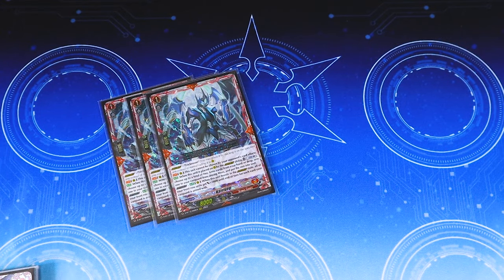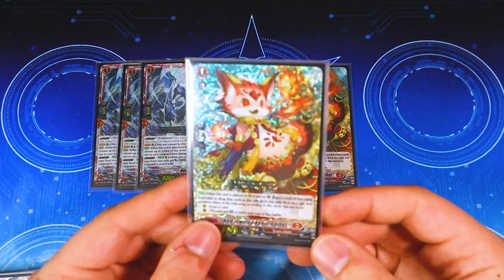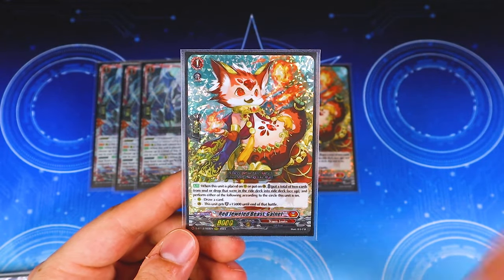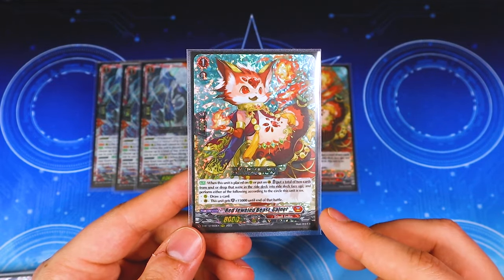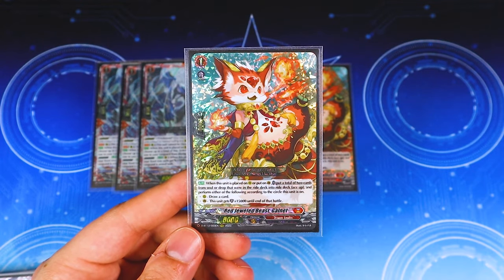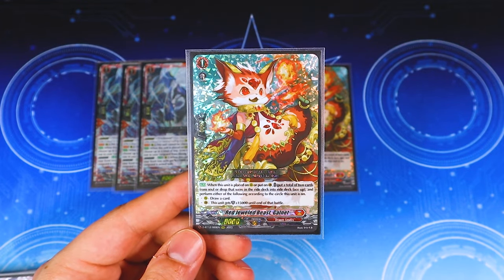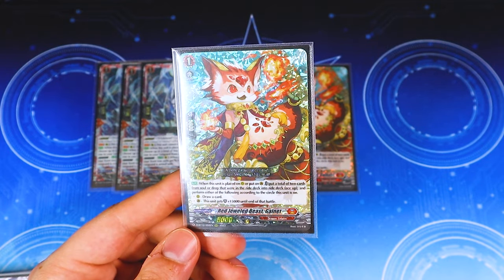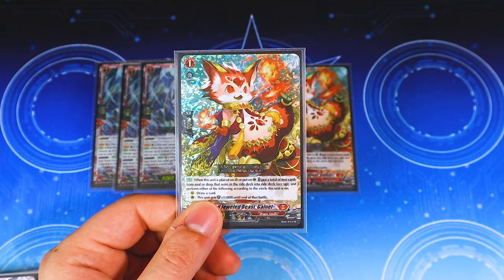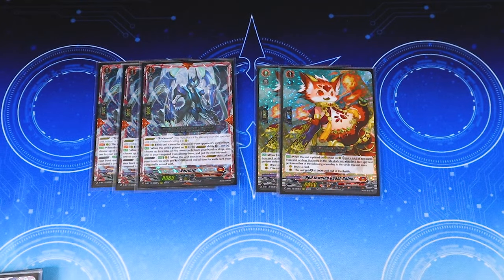Next grade one is Guinette, which is one of the new cat cards. Each nation got a nation-specific cat that does a similar effect with the guard circle and a different effect for the rear guard. You put two cards from your right deck back into your right deck from the solar drop face up, and then you can either draw a card or, if it's in the guard circle, get another 15 shield — so 20k shield total, which is always helpful. Getting extra draw is nice too, and we're soul blasting so much that our right deck is going to go back into our drop zone anyway. Running two because you can only really use it up to two times.